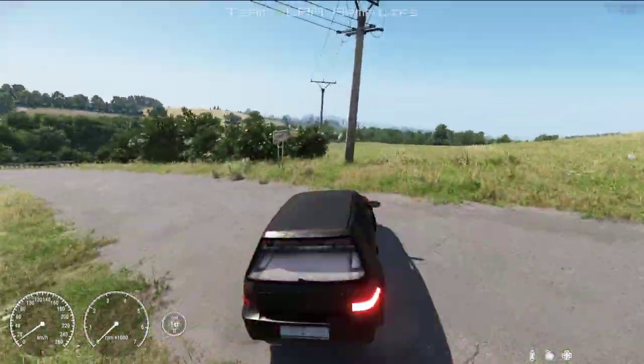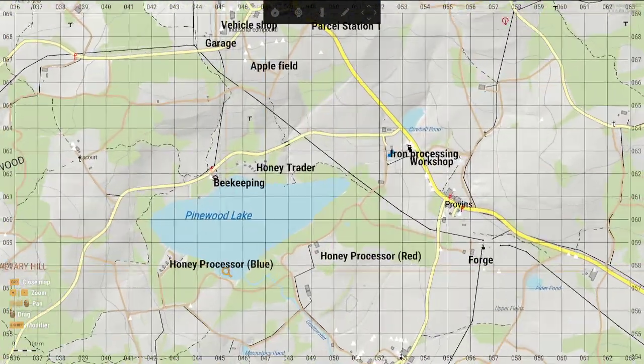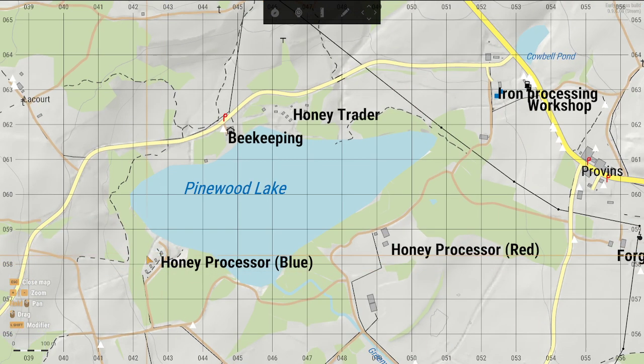When you have the honey, you have to go to the honey processor. There's a honey processor for red honey and a honey processor for blue honey. Since I only have blue honey, I'm going to go to the blue one. You also have the beekeeping and honey traders right here on the map.